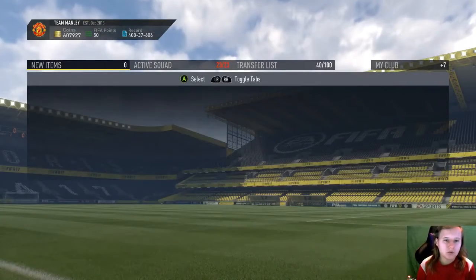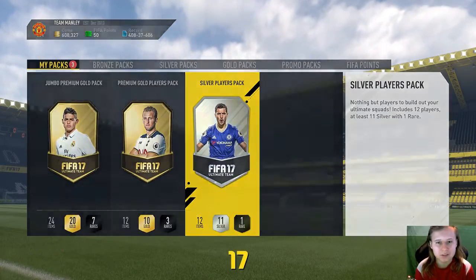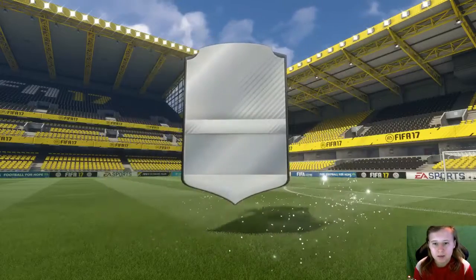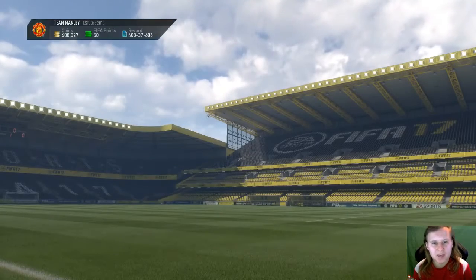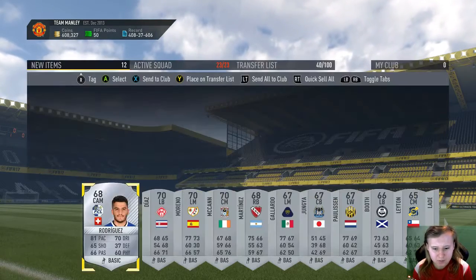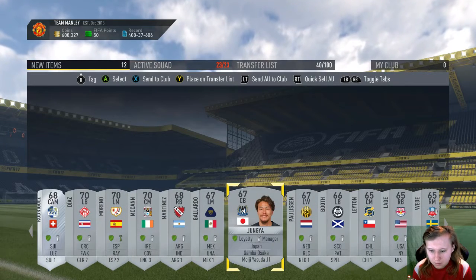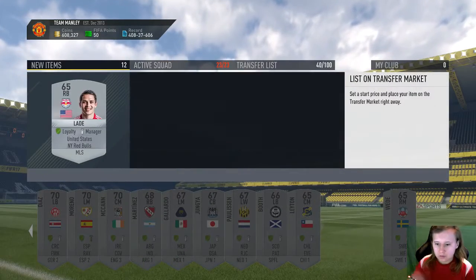Okay, we're going to move on to the silver pack. I don't think it's going to be good unless I get a Toulouse player or a Liga Nos player that actually goes for something. We've got an MLS player — he might sell for about 800 coins or something.